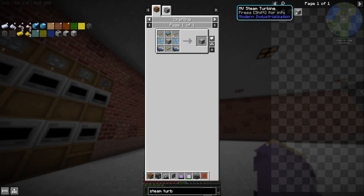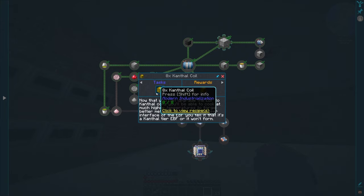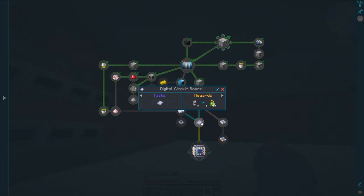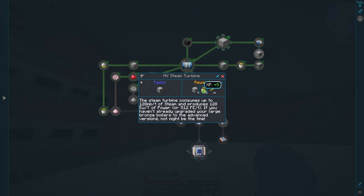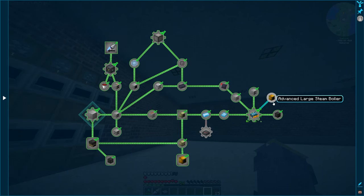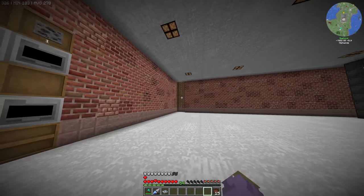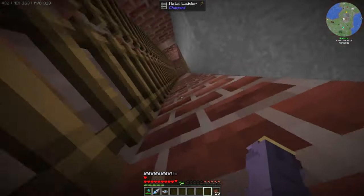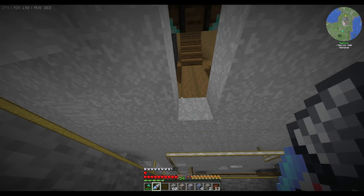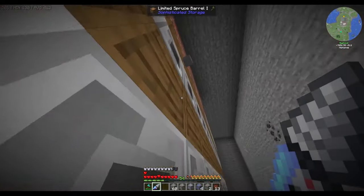We get four machine hulls from doing this quest, which is nice. I don't believe we get any other machine hulls from quests here. We do get four machine hulls for making one of these, so that's really nice. We're also going to upgrade our bronze boiler to the advanced large steam boiler — that's a quest over in LV — making the multi-block slightly taller. That way we can have enough steam backlogged for these LV turbines to actually run. I've gone ahead and dug down between the floors to open up the backs of all of these machines.